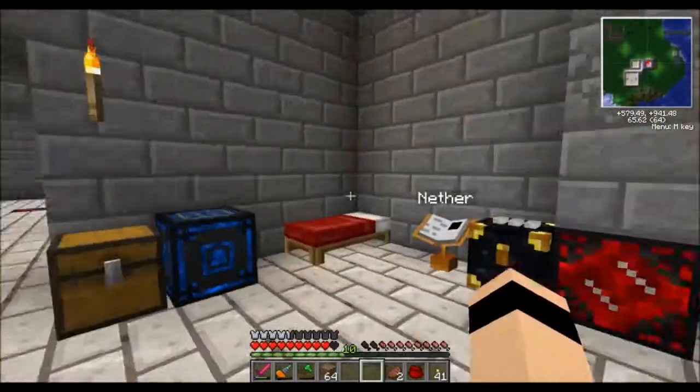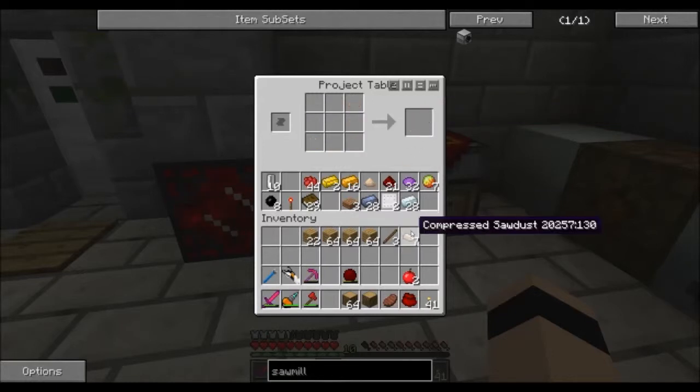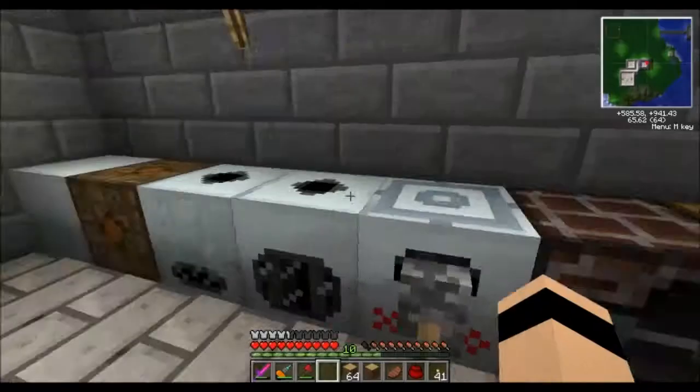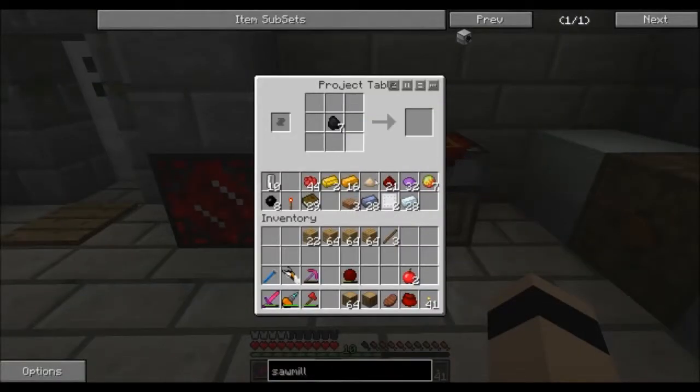Just got a whole bunch of sawdust, so we're going to turn it into compressed sawdust. I've never actually done this so I kind of want to see how it works. Oh, that's cool — it just produces charcoal. I'll make some torches out of it.